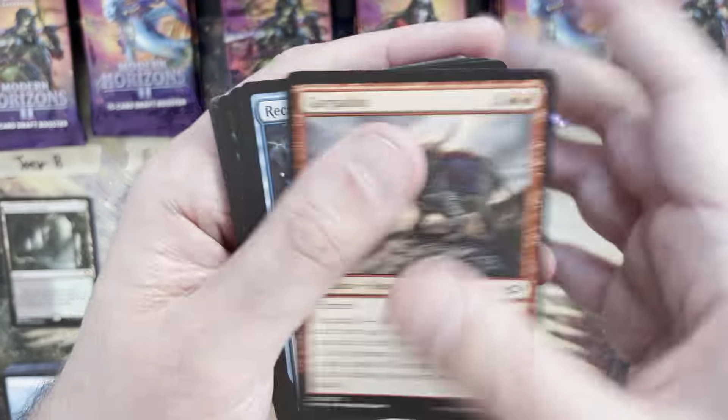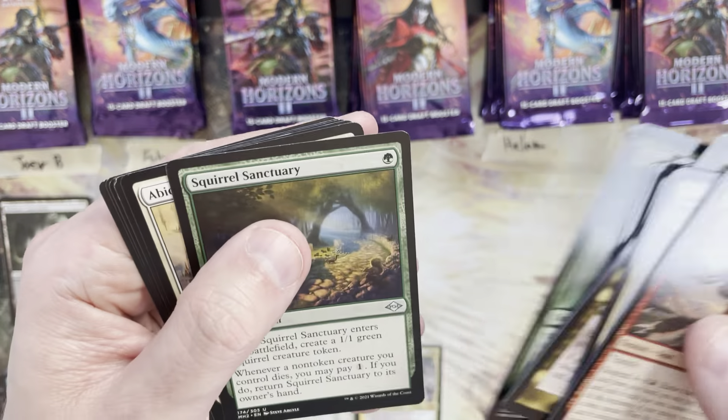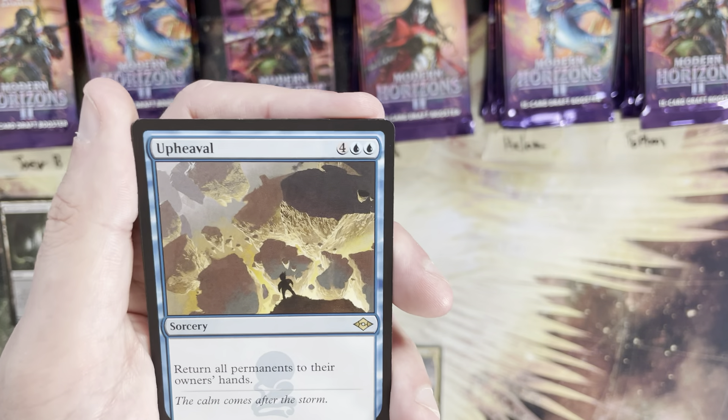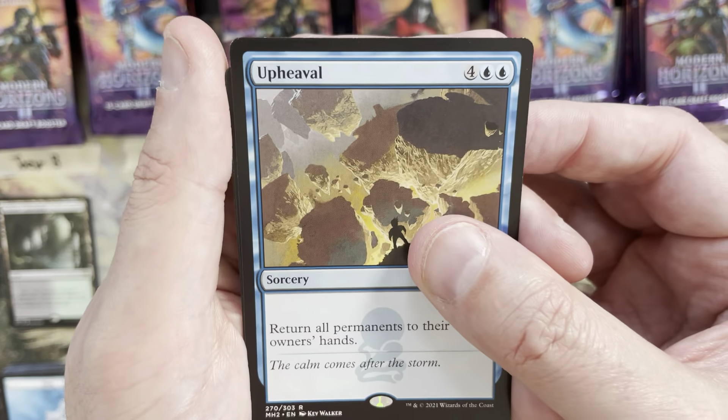No more Garths, no more Dehadas — let's stick to the good stuff. Next pack for Future: Squirrel Sanctuary, Abiding Grace, Combine Chrysalis. Rare is an Upheaval out of the reprint slot — we'll get one more — that's a six mana value. Then a General Ferris Rökkereck as well.